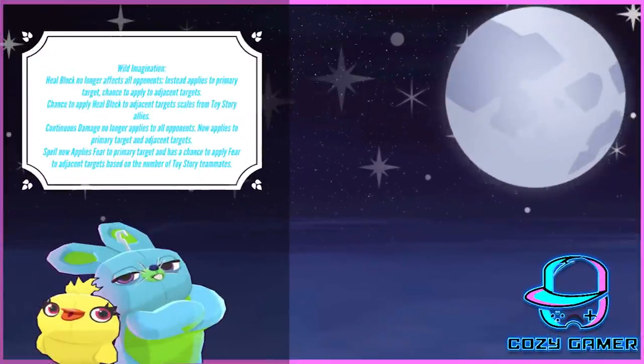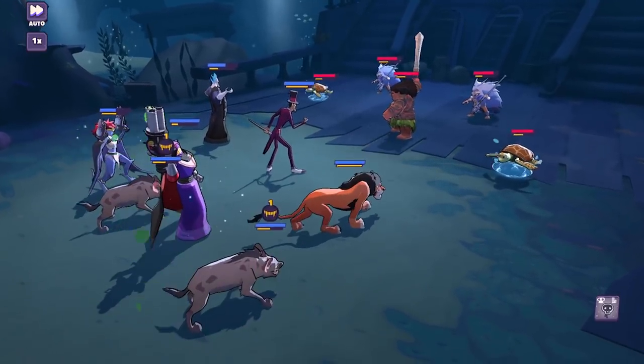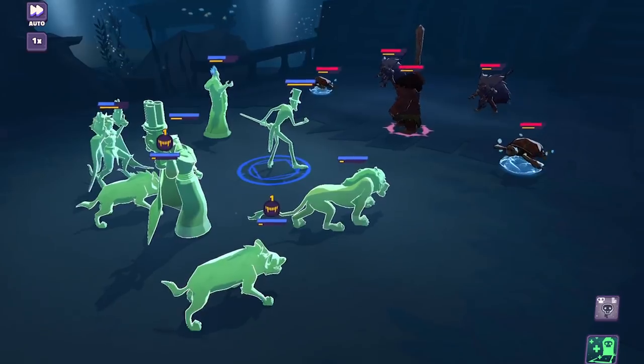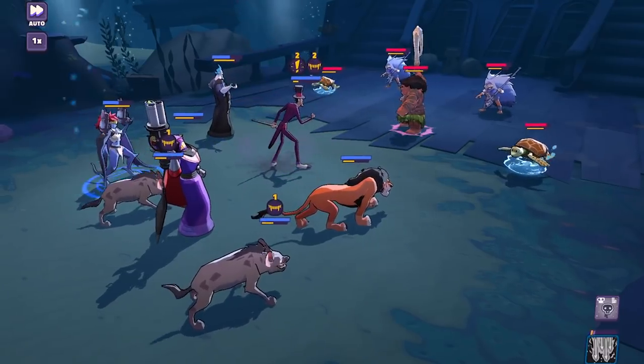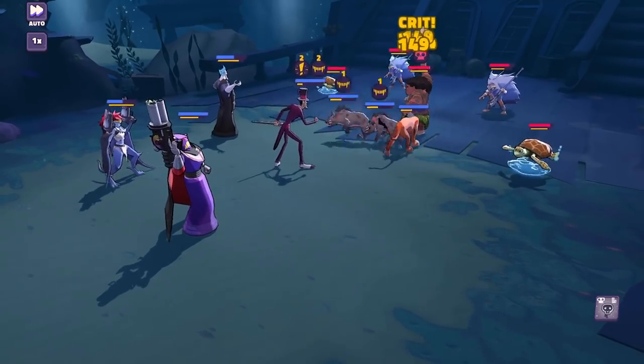Besides Fairy Slumber, that's the only one I think still has an edge. Let's go into what exactly changed, starting with Wild Imagination. It looks like my King Lotso and friends are going to get a little bit of a boost from this spell and I'm personally excited about it. Yes, it got nerfed overall and it probably needed to get touched up. Continuous damage teams are going to take a little bit of a step down because of this heal block — continuous damage is now only going to go on the primary target, with chances increased to go on adjacent targets if you have Toy Story allies.